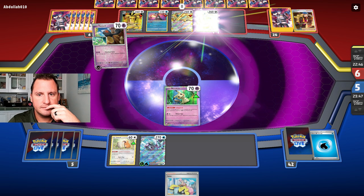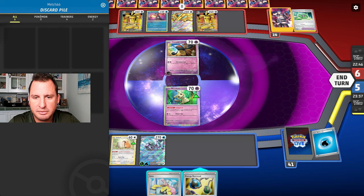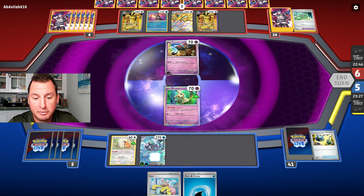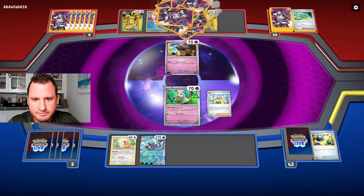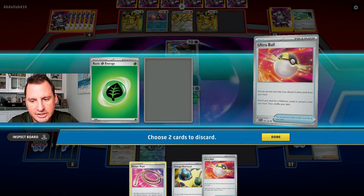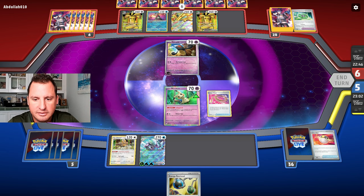I got three Gold Dangos and that's about it. They evolved twice. Energy Retrieval — let's put the energy right back in. I need a Switch. We've got an Escape Rope — that's good! I'm going to get rid of an energy, get up a Bibarel, use the Escape Rope — boom.